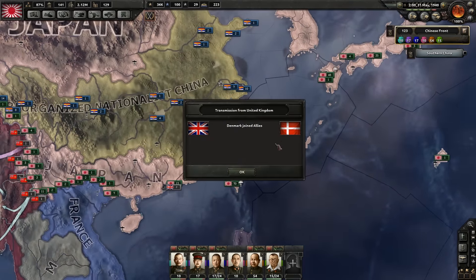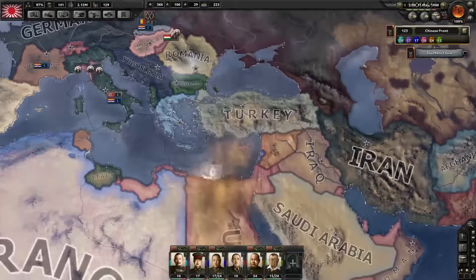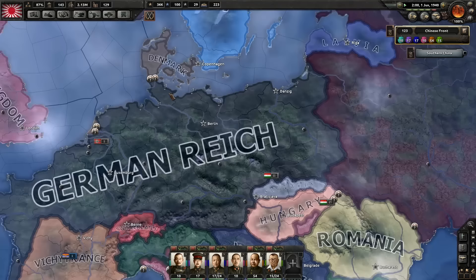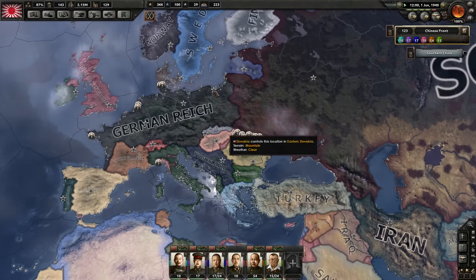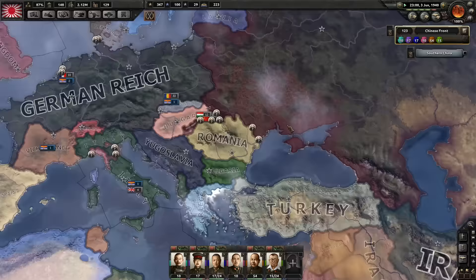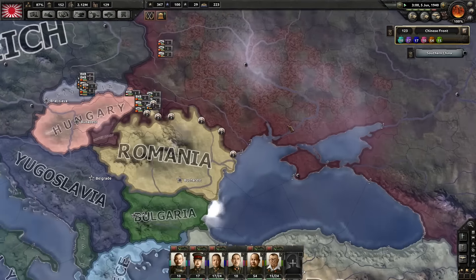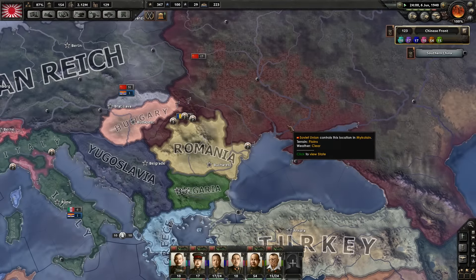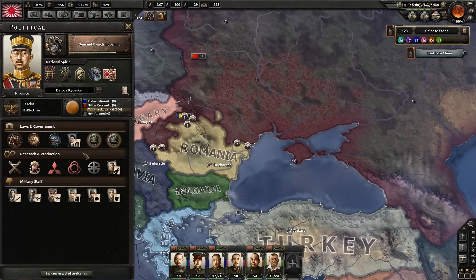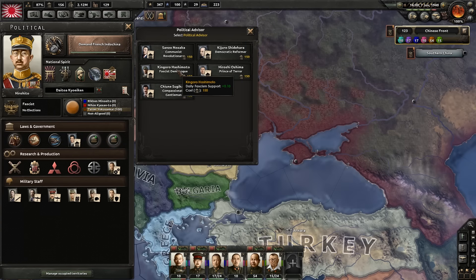Denmark joined the Allies. The German Reich is on a roll — they're just destroying everyone at the moment: Denmark, Norway, wherever else — kind of invading everyone. However, the red tide is chewing up Romania bit by bit.